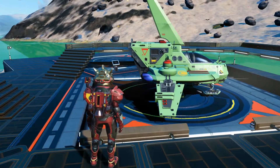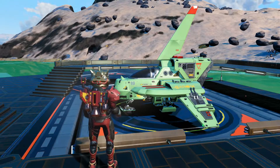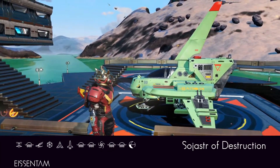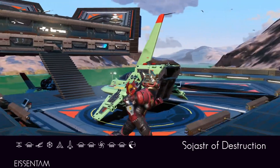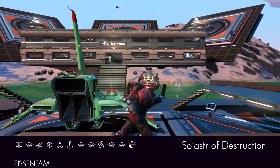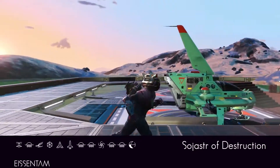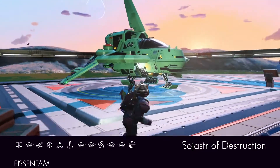Oh my words, would you look at that. It's green. It's the Sejaster of Destruction, found in the Eisentam galaxy at the coordinates on the screen. It's green. It is a razza with a triple box thruster, droid wings and aftershock configuration, that massive dorsal fin. And it's green, with red highlights.